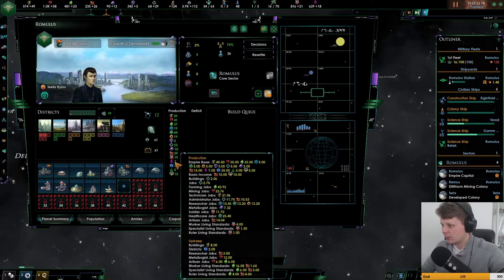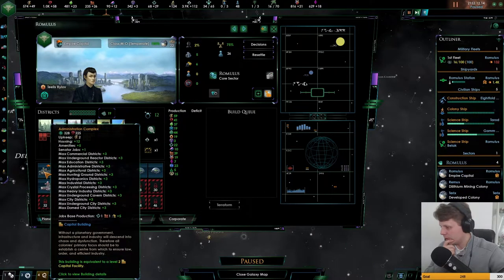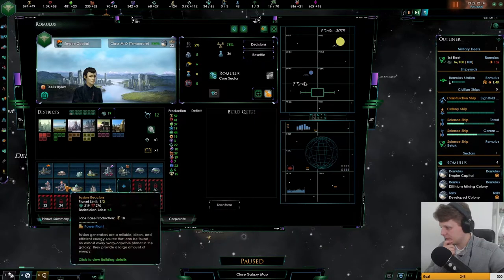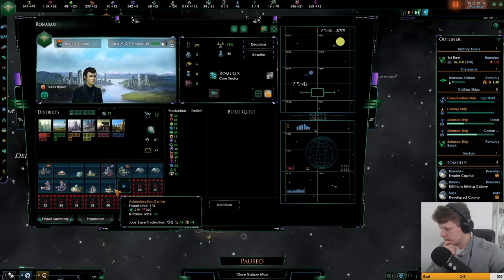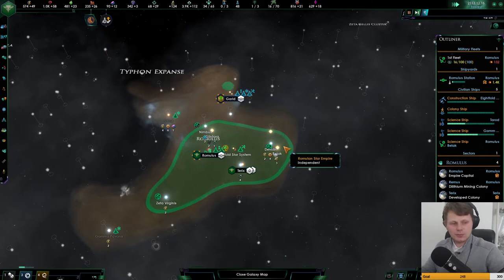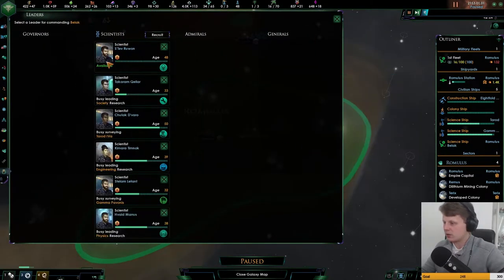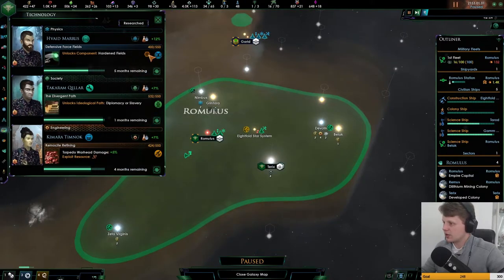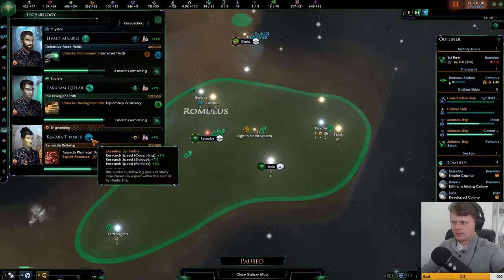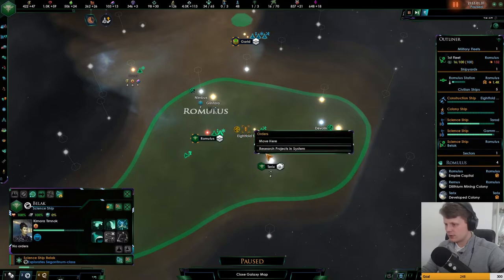So we're going to be replacing him, because I believe we got — do we have influence production? We got production of three, and I think it's from the main building — no, it isn't. What is producing the influence? It could be from the planet itself. But we're going to be replacing him, so we got a promising candidate — why not use him? He's going over there, waiting here. There's the science ship — let's take a look. Leaders — oh, we got a spark of genius! That's just gorgeous.